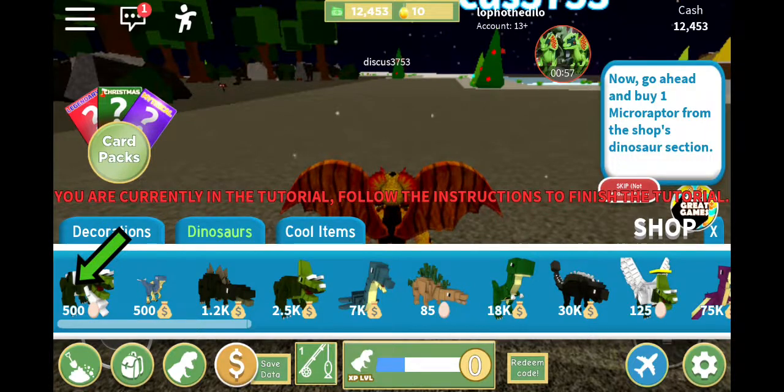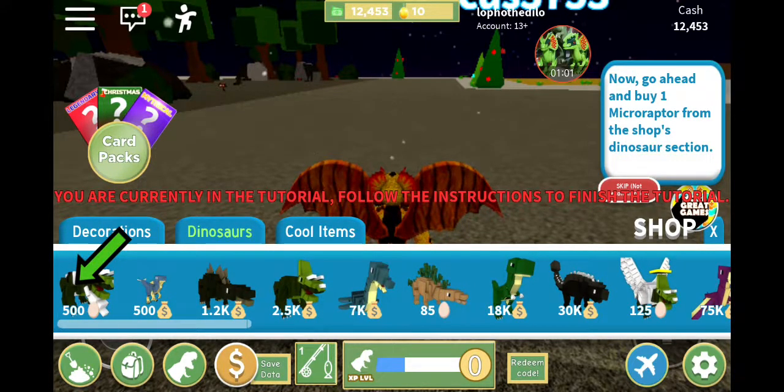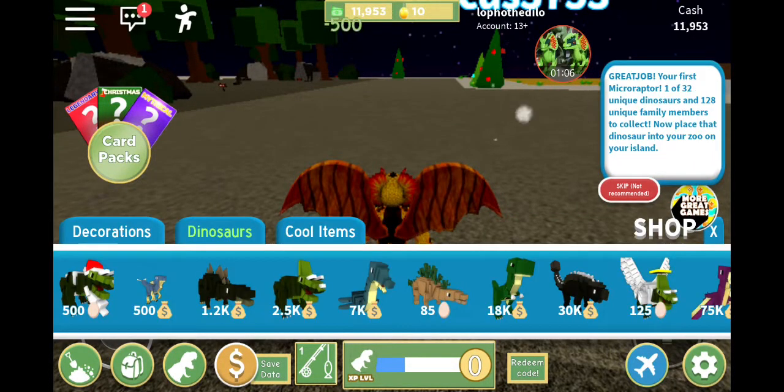Buy one micro raptor from the shop selection - it's a Santa dinosaur, not a micro raptor. Is this a micro raptor? You don't look like one. First one of 32 unique dinosaurs and 128 unique family members to collect.